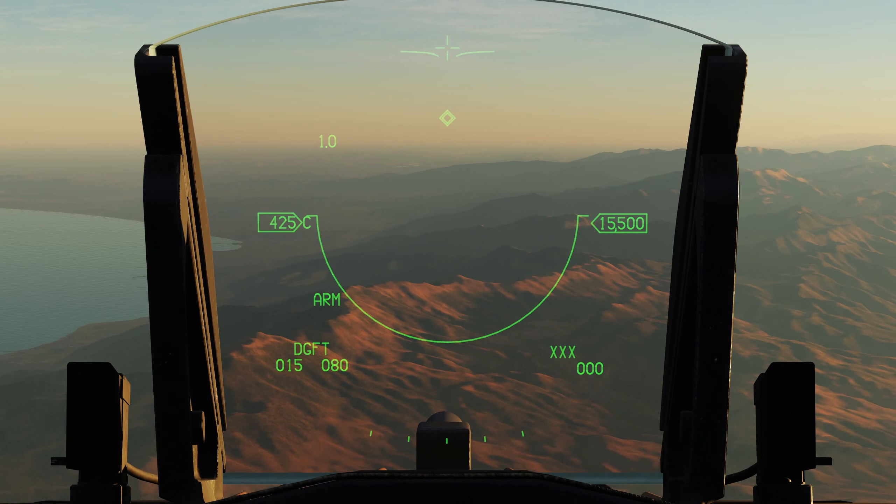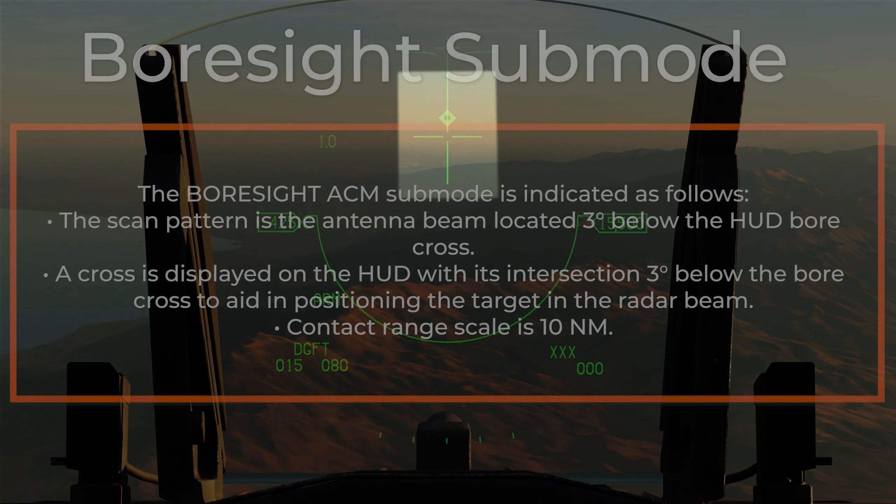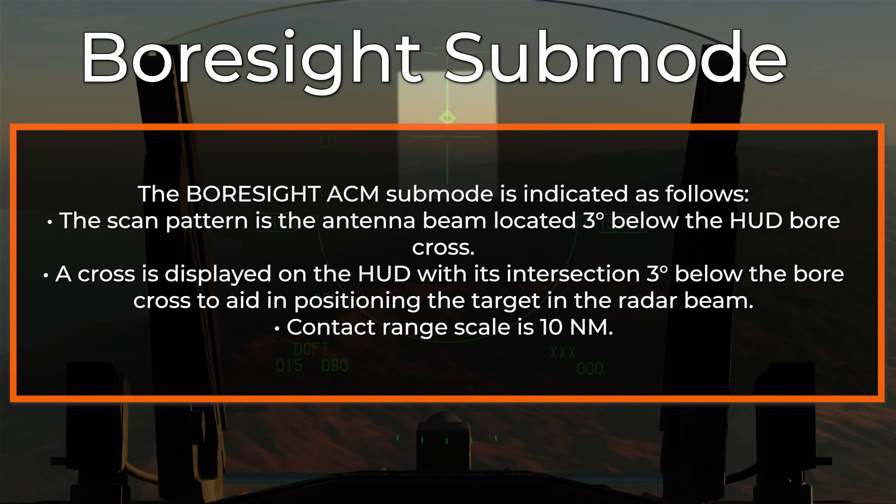Next, we'll talk about Bore Sight mode. To enter Bore Sight mode, we'll be in Dogfight and hit TMS Up. Bore Scan Pattern searches a small, one-beam-width area located three degrees below the HUD's gun cross. An additional Bore Sight cross is displayed on the HUD at the center of the radar scan zone to aid in positioning the target in the radar beam. Bore is useful for quickly locking a target within visual range.